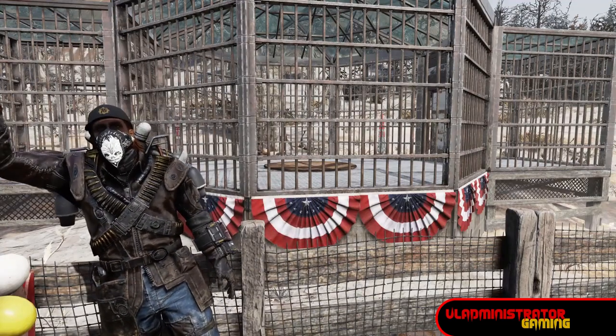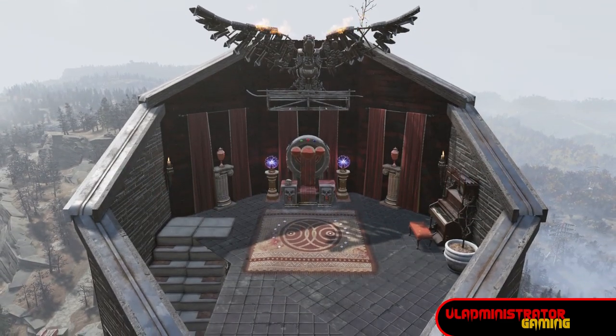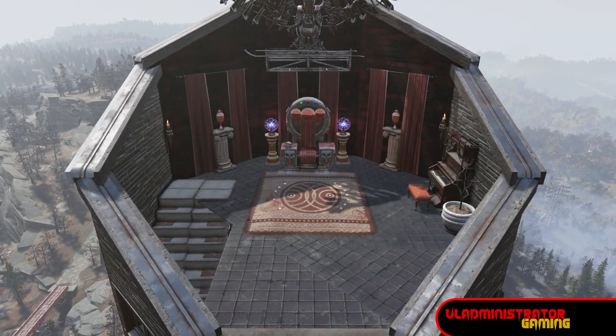Hello Wastelanders, Vlad here and today I'm going to show you how I build octagon buildings in my camp like the one I did for Dracula's Tower. So let's jump on in.